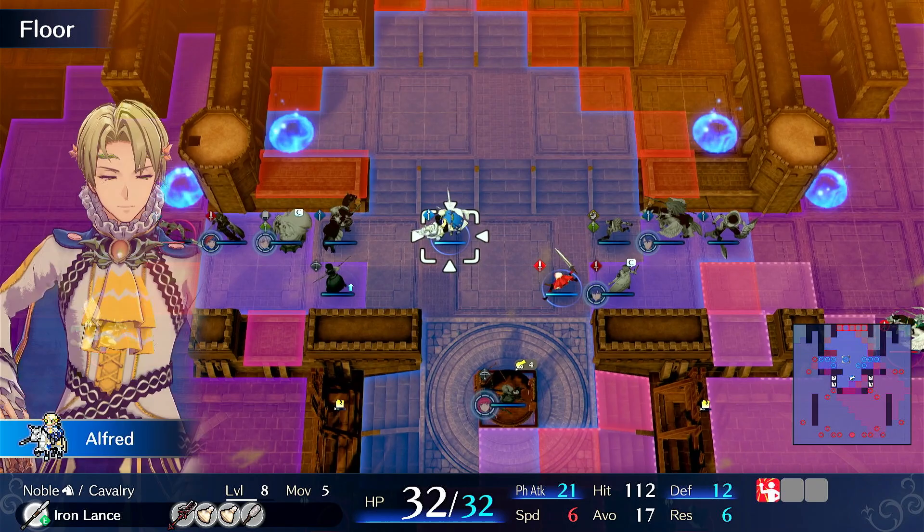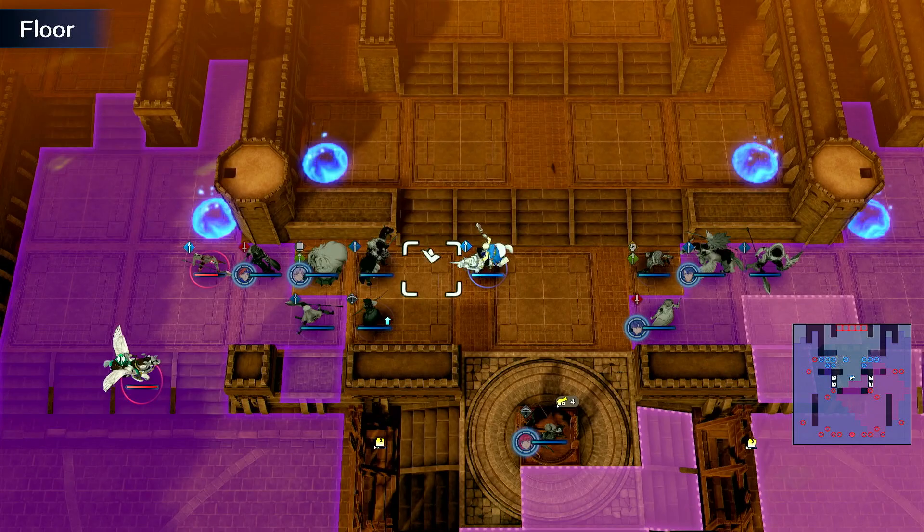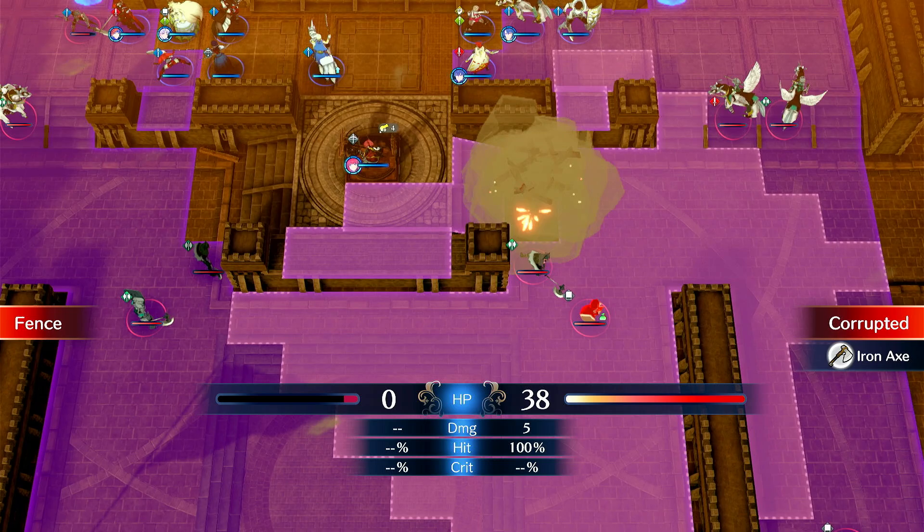Alright, this unit is better — she's actually really fast and she can equip things and still remain very fast. She actually might be a really strong unit overall. Alfred on the other hand is pretty susceptible to dying. He's kind of a liability — a lot of these starting units are liabilities, but certain ones you invest in are quite good.